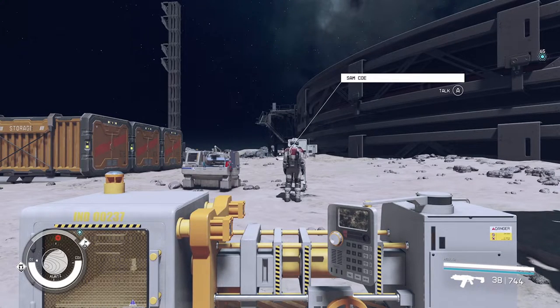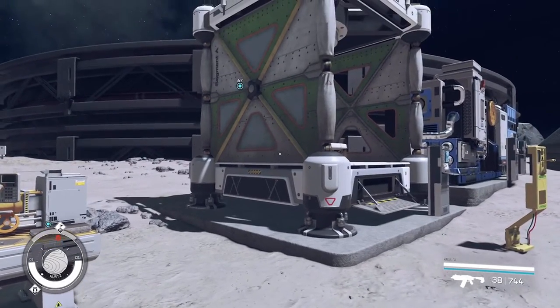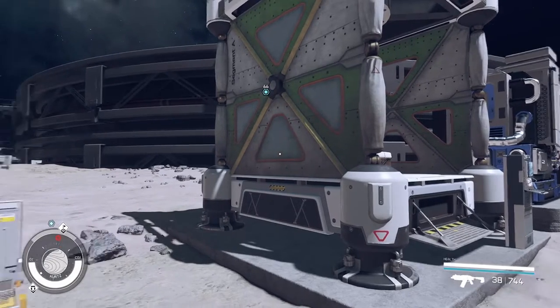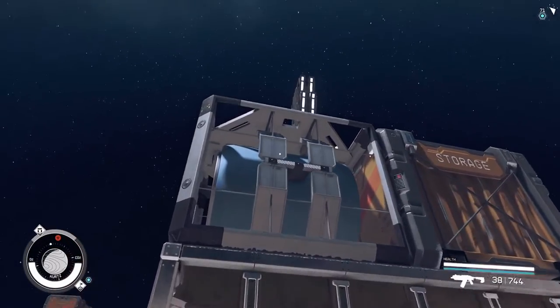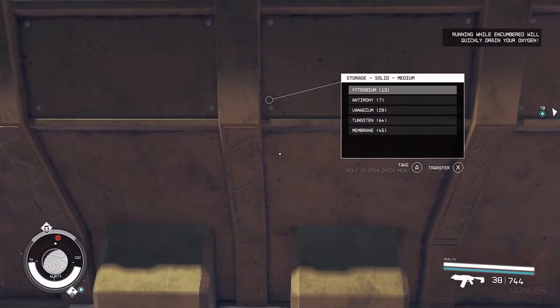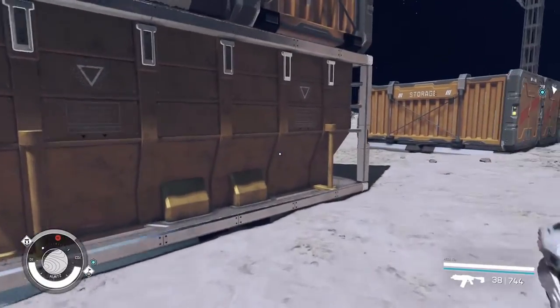Now we're back, let's complete the ingredients. To use the compound fabricator we need to put everything into the correct containers — the ionic liquids go into a liquid container, the membrane goes in here, and the pressure tanks need to go into the storage here.